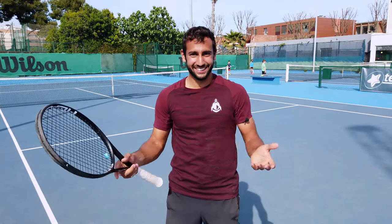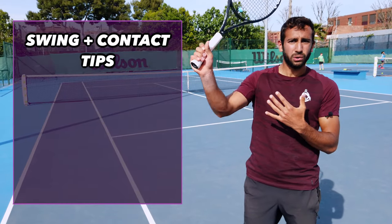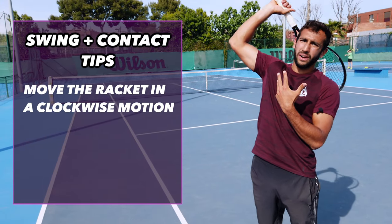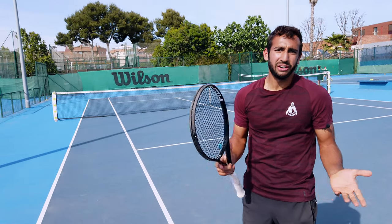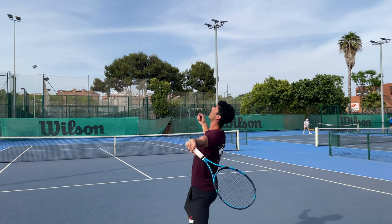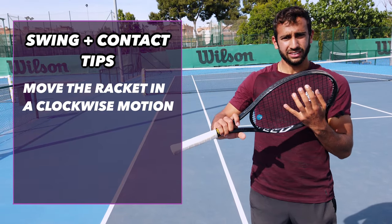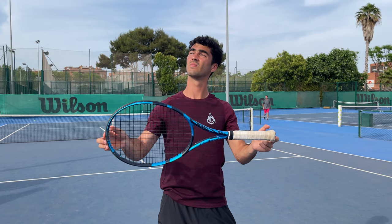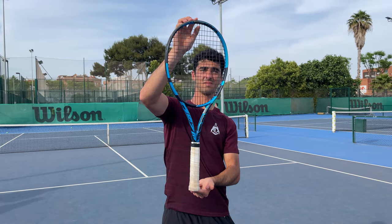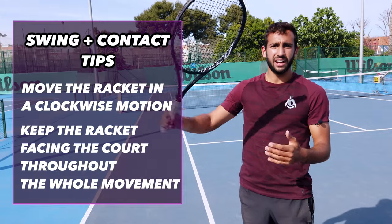Number four: swing and contact — we put them together because the swing eventually becomes contact. The swing is different from the first serve because instead of guiding your racket forward, you're going to do a clockwise movement — but only if you're right-handed. Another key point is that at the contact moment your racket has to go from a horizontal state into a vertical one. In other words, your racket during the whole movement has to face the court, unlike on the first serve where in one moment it faces the sky.